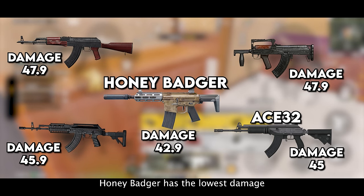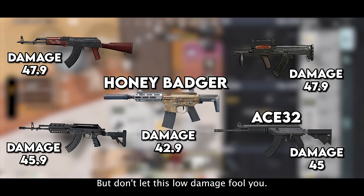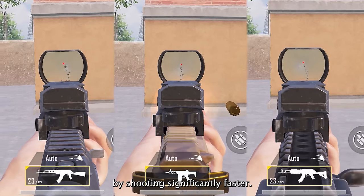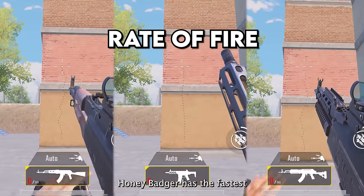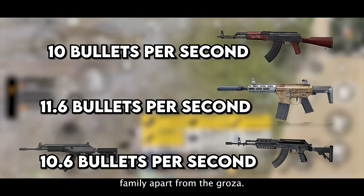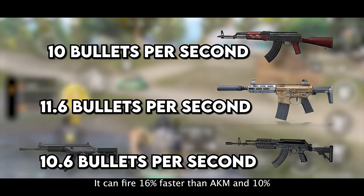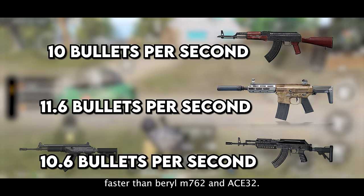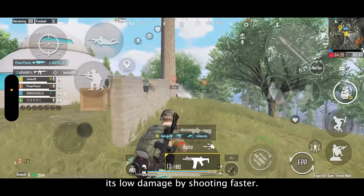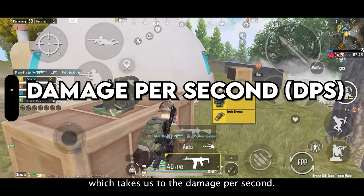Honey Badger has the lowest damage when compared to AKM, Barrel, and Ace-32, but don't let this low damage fool you. It can make up for this low damage output by shooting significantly faster. In the rate of fire comparison, Honey Badger has the fastest firing speed in the 7.62 rifle family apart from the Groza. It can fire 16% faster than AKM, and 10% faster than Barrel M762 and Ace-32. Honey Badger completely recovers its low damage by shooting faster, which balances its overall damage output — which takes us to the damage per second.